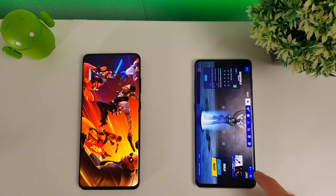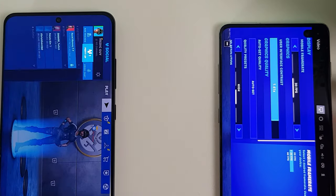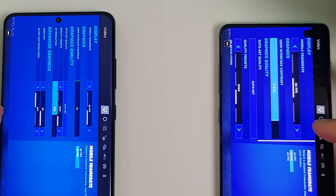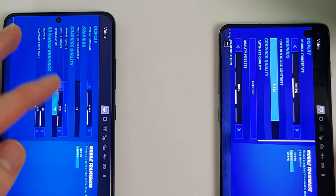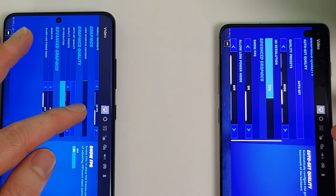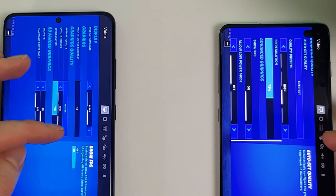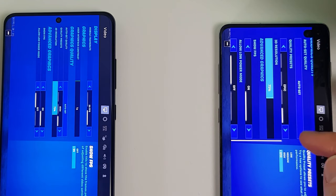A lot quicker here on the S10 Plus. They both have the advanced graphics downloaded. Going into the menu settings, you can see you get more options on the S10 Plus — you can go up to 60fps, whereas on the S20 Ultra you're stuck at either 20 or 30fps. There's also a difference in graphics quality: on the S20 Ultra you can only set it as high as 'High', whereas on the S10 Plus you can set it to Epic mode.